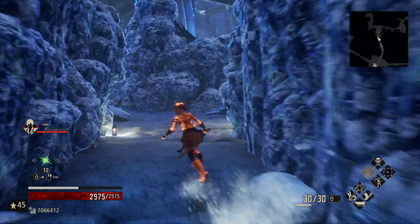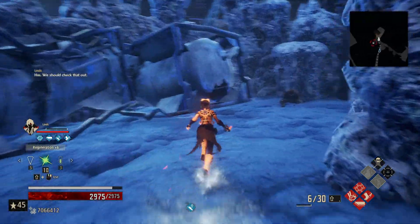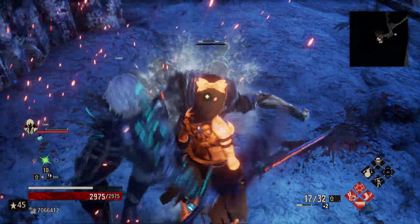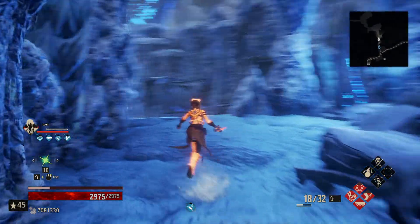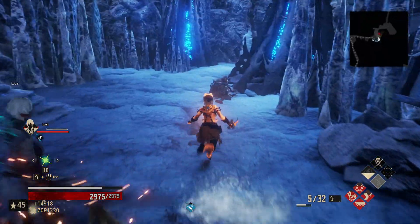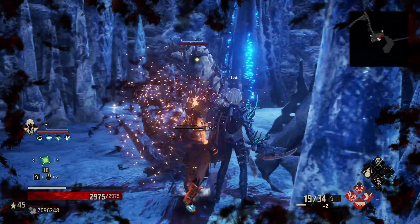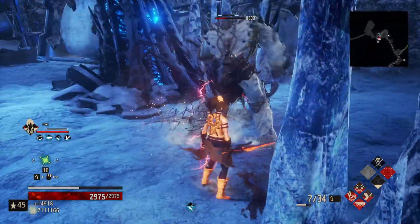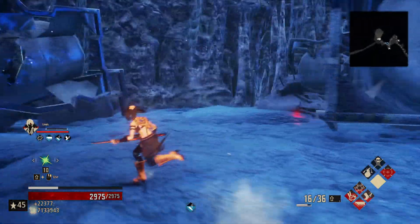If we can dodge effectively and not get hit basically anywhere, that is what this build is built on. Let's see how it runs and how it handles bosses. We'll go for a backstab here — pretty good, not horrible and not insanely overpowered, which is a good sign. That does pretty decent damage, and we get a backstab to boot, so that's excellent.